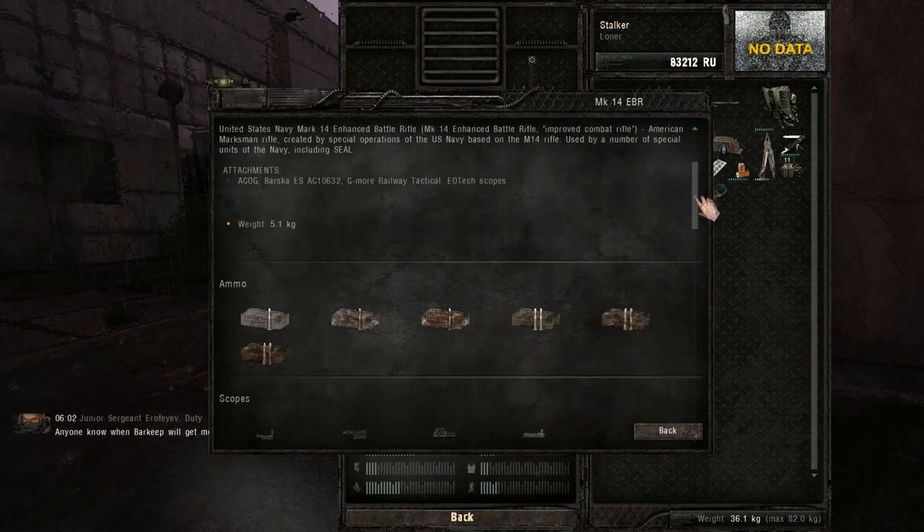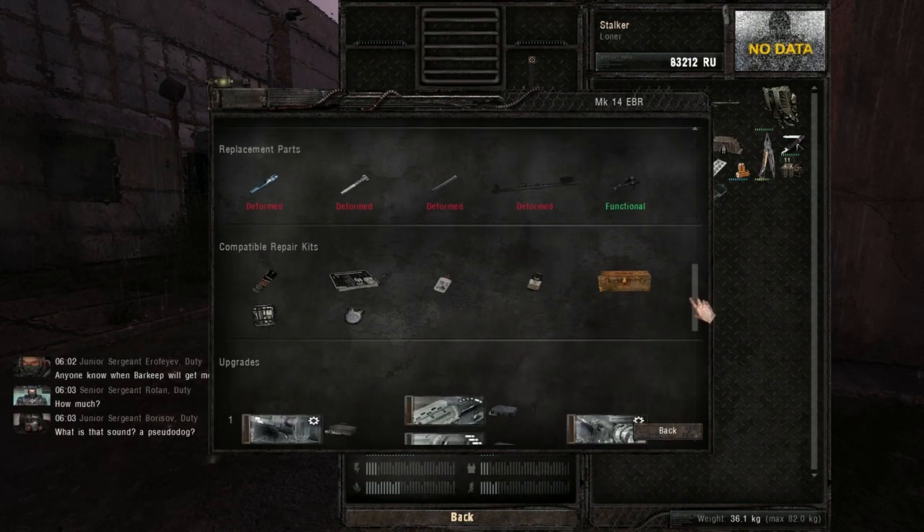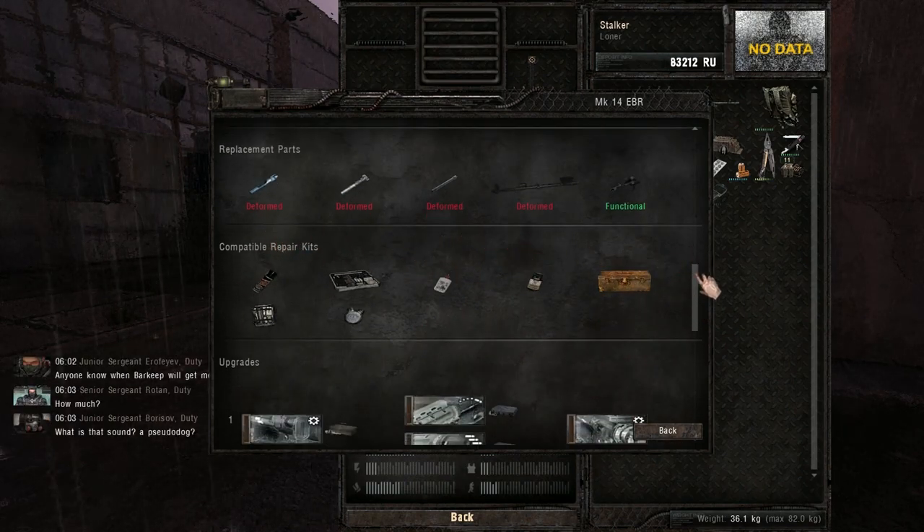Same thing with weapons and armor — you can see all the parts you're going to need to upgrade or repair them. Basically, every time you're not sure about something, go to the details menu.